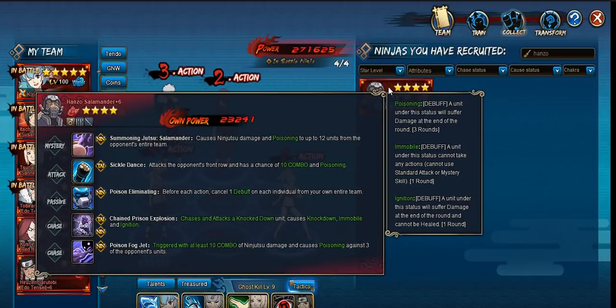Your tier two would be Hanzo. Hanzo plays on a slightly different axis than Kurnai — he's a little more aggressive. He also has a CC on chase; instead of chaos, you get the immobile and the ignition. Unlike Kurnai, he doesn't have a mystery that helps you remove debuffs, but he does it every single turn before he moves and it's for your whole team versus Kurnai's singleton. He's more aggressive on the grounds that one of his chases does poison. And when poison stacks up, the damage is quite ridiculous. If you're able to pull it off every single turn, Hanzo will definitely give you that damage you're looking for through the poison.